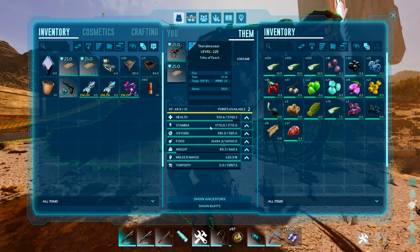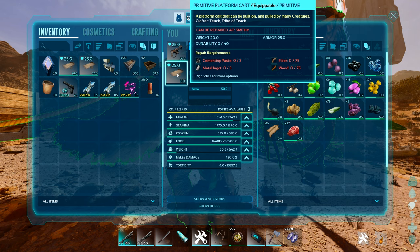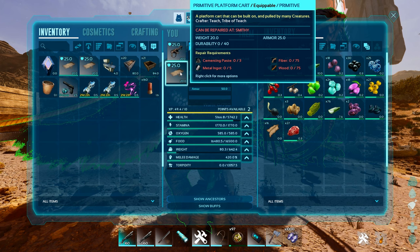But the benefit is that the primitive platform cart adds 25 free armor. Now that is a huge boost. That means you can basically go above the armor cap now with a lot of creatures.